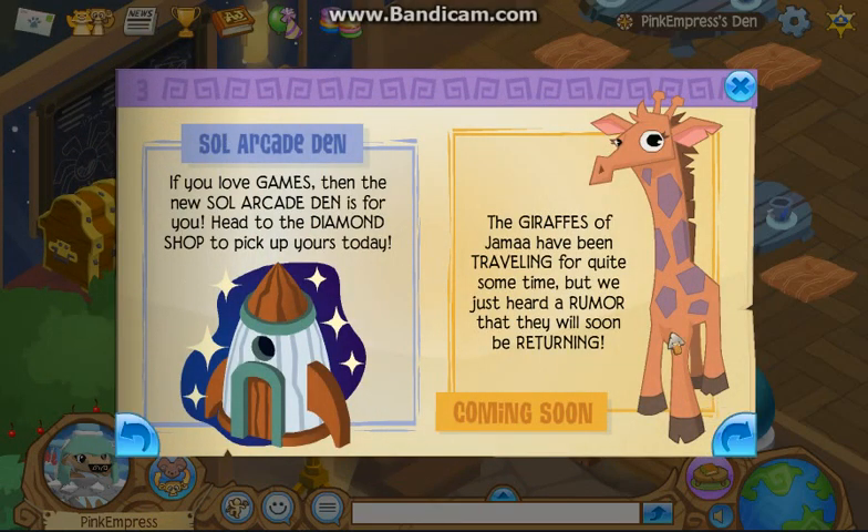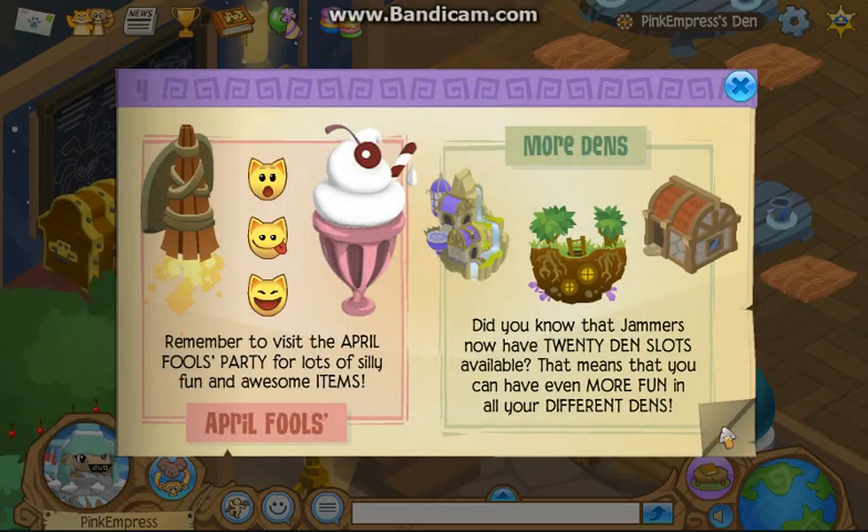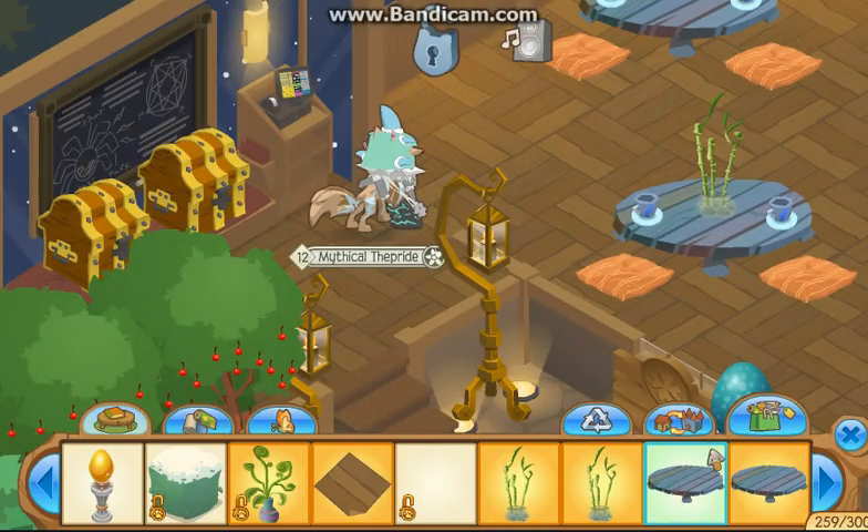Mystical armor — diamond shop. And giraffes might be returning. I knew it! The travelers of Jamaa have been traveling for quite some time, but we just heard a rumor that they will be returning. Yes! More dens — we can have 20 dens at a time now.